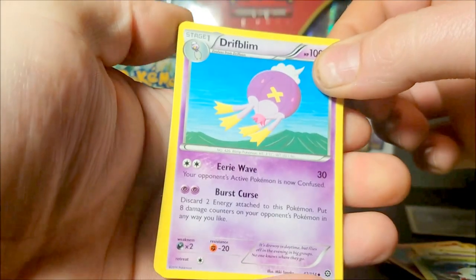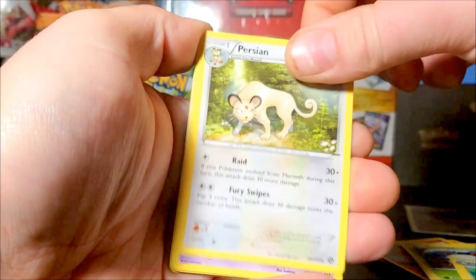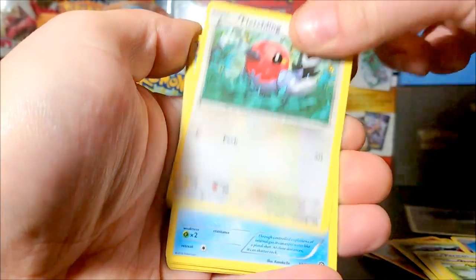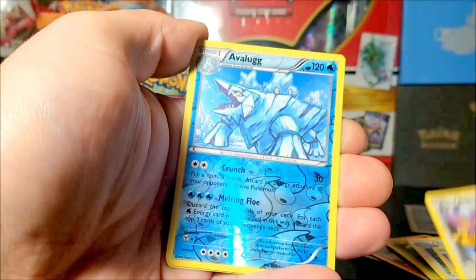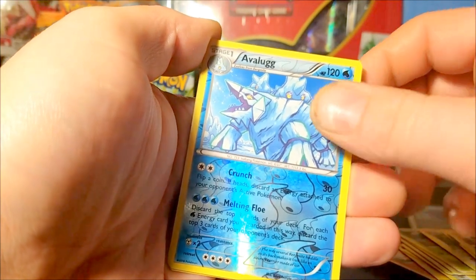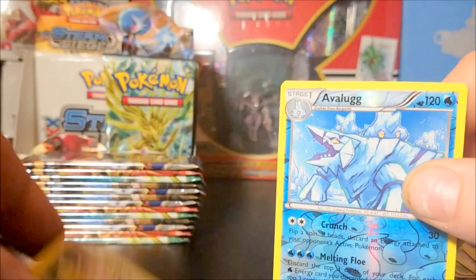We have a Driftblim, another Flaffy, Persian, Drifloon, C-dot, Fletchling, Launcher, Apom, reverse Avalog rare, and a hollow Shiftree. That's a nice pack.